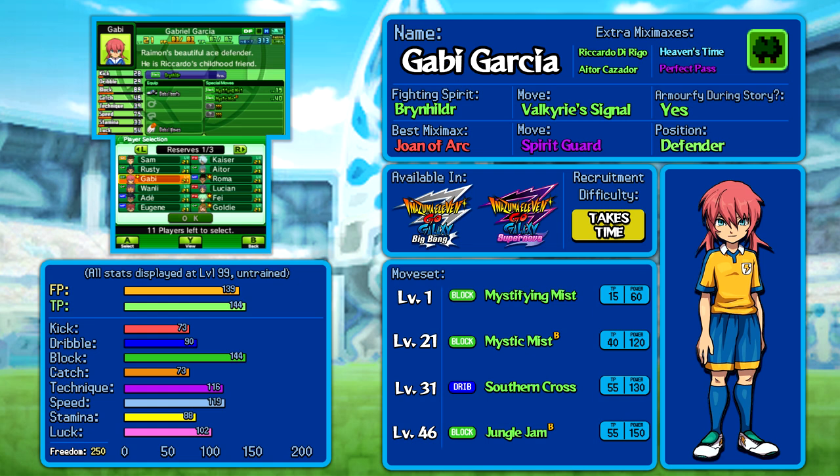In Inazuma 11 Go Galaxy, you can now use fighting spirits — that doesn't apply to the anime, but in the games from this point on you can. If your character was in Chrono Stones, that probably means they can armify as well. Gabby Garcia is one of the many that can just armify Brynhilde right out of the bat and become incredible, with his access to Mystifying Mist and Mystic Mist at really low levels.